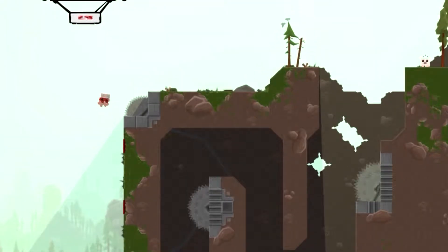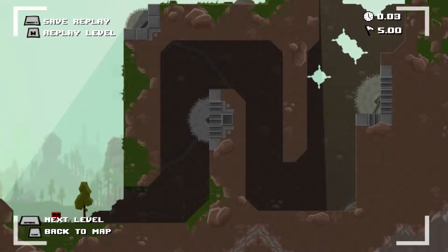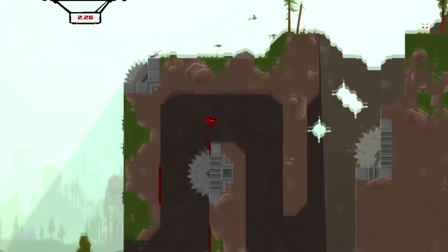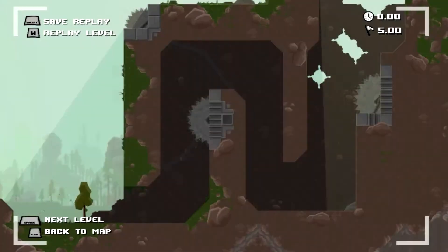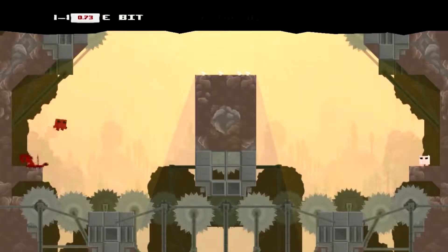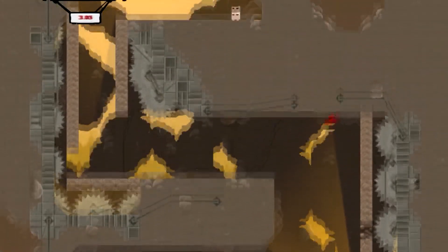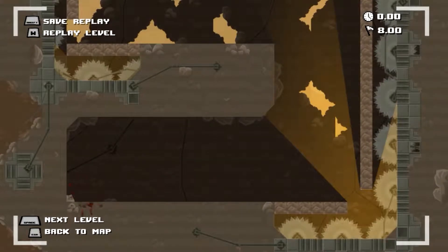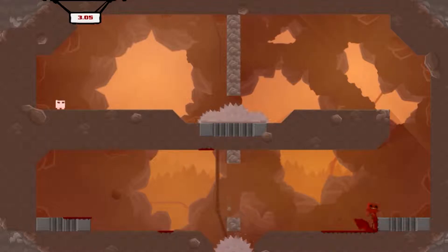So here, this level you can just go like that, or you can go the old-fashioned way. In this level, they just introduce a new type of blocks which disappear after you touch them.